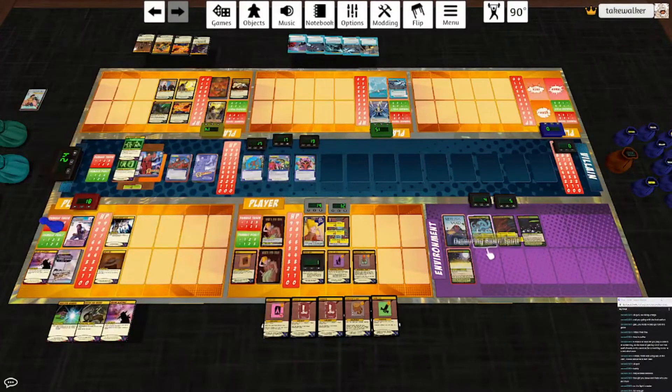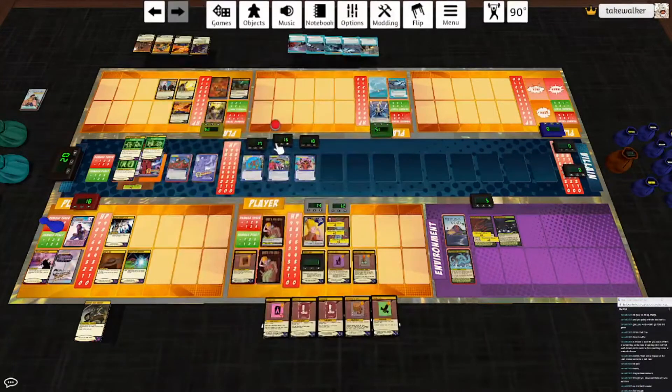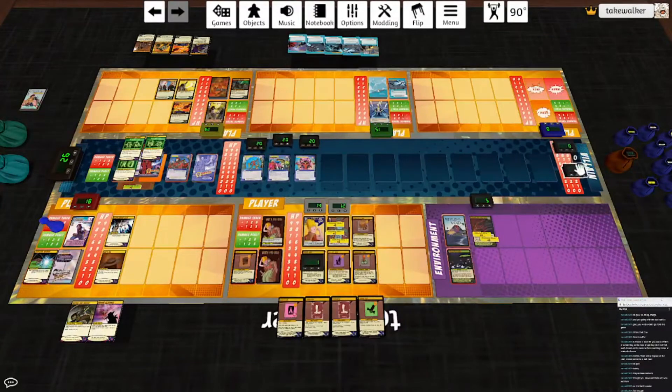We'll use Unstable Serum to get rid of River. Sudden Contract — Dead Relive, that's always good. Ping him for two, and I might as well do temper grenades: hit Omega for two, hit that Breach for one, hit Terminus Drain for one. They should all have healed three. We'll take out the Phosphor Fen, which unfortunately heals all these back to full. Draw a card. Trapper's Cap: when this card has two tokens destroy it. Whenever Varfa would be dealt damage, you may reduce it by two, move a trap to any play area and put a token on this card. I'm going to concentrate on Omega — hit him for one with the Flare Gun. Orhu will hit him for seven. That's redankulous. Draw a card.